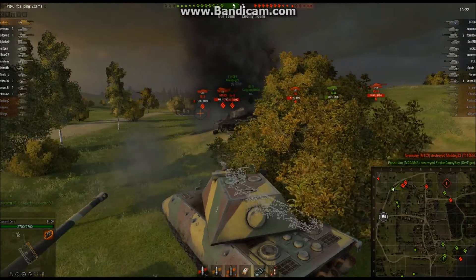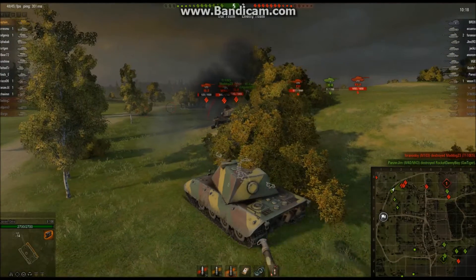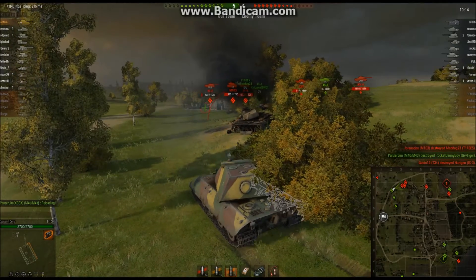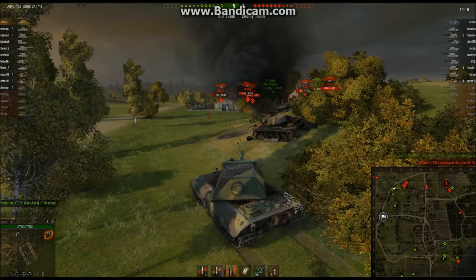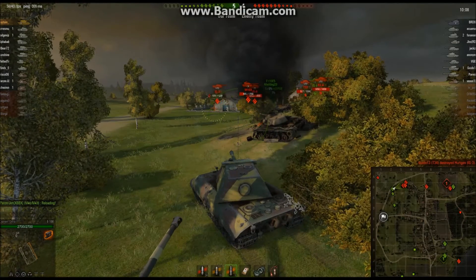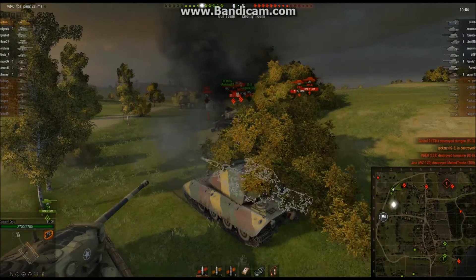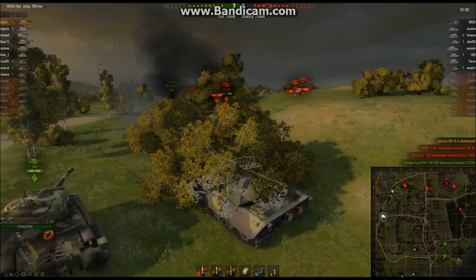That shot actually penned the M103's turret — I couldn't believe it. You can see right here I'm loading an HE round. That IS-3 is on 123 health, and I've fired one AP round at him already when he was on low health — it only managed to blow his track off. So I want to make sure I get the kill, and I know that my HE round will easily do 123 damage to him, so I load an HE round and finish off the IS-3.